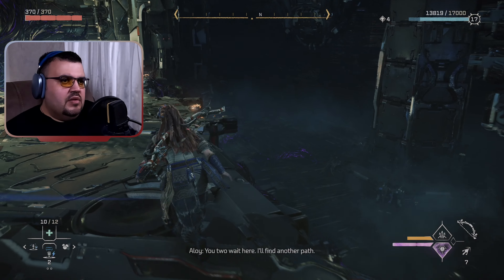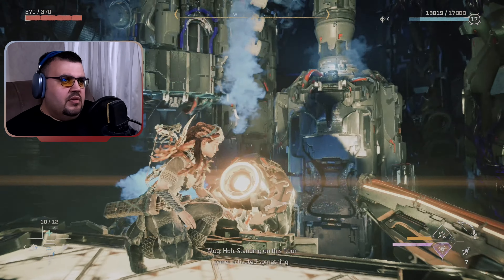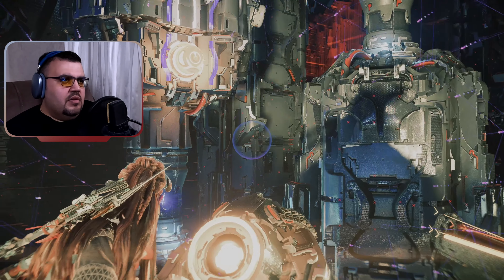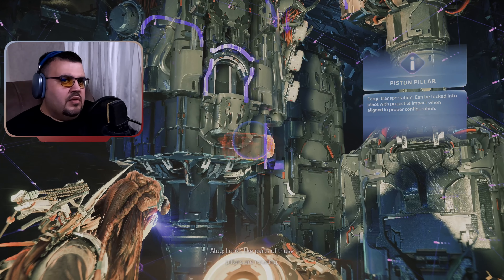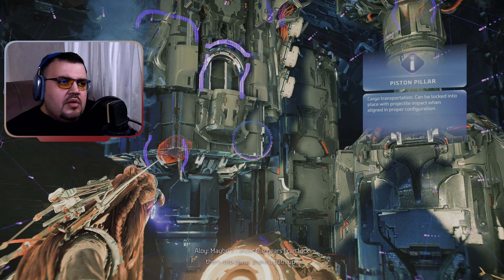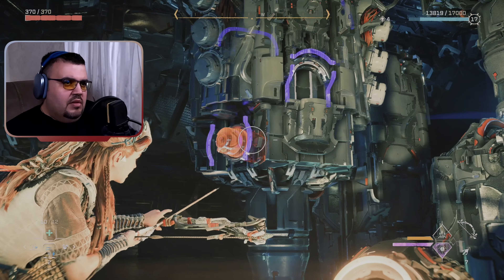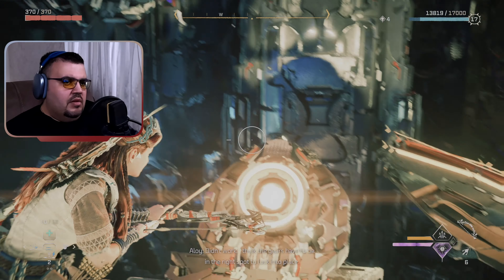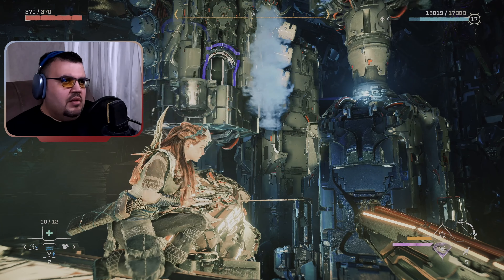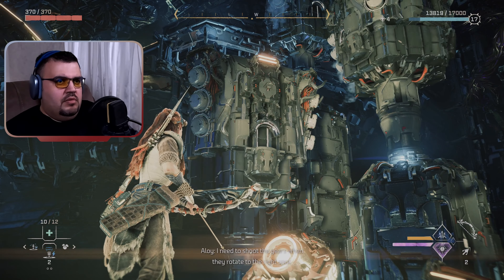You two wait here, I'll find another path. Stay on this floor panel — activated something. Looks like parts of those pillars are rotating. Maybe if I shoot the gears I can lock them into place, make a path up. It didn't work. The gears have to be in the right spot to lock into place.